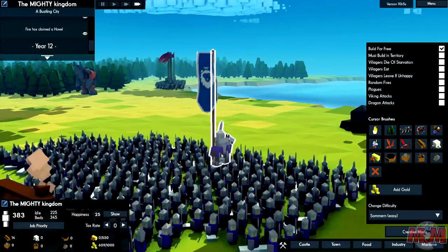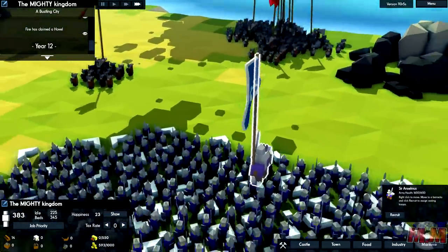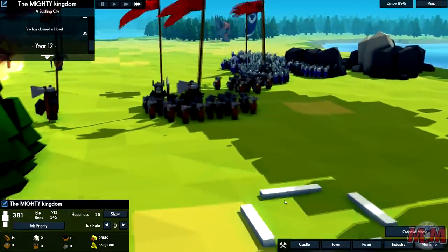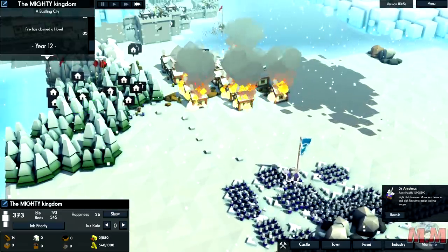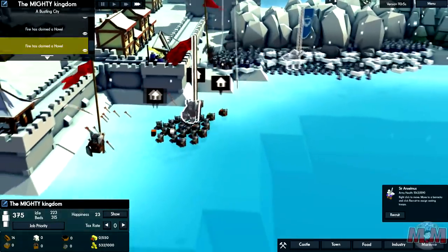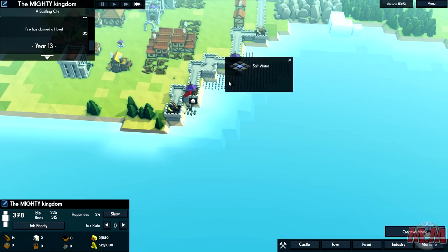We've gathered an army right outside the walls. Sir Anselmus - we can do this. Ready? I'm scared. Soldiers are not scared - they're shaking. They split up into groups. Charge! For the mighty kingdom! Where are they going? They've missed them - wrong way. They're attacking the walls. All these Vikings just aren't giving up, are they? No match for my mighty kingdom though.